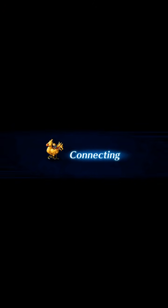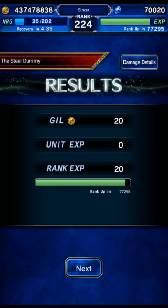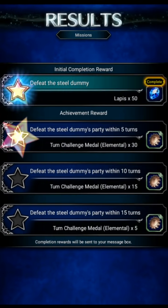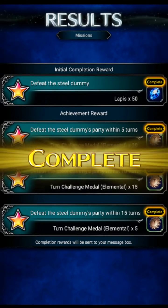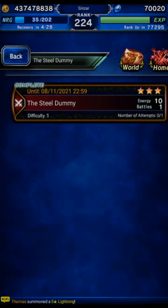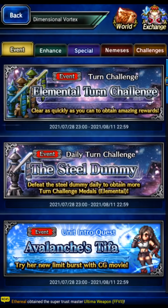Yeah, there was the event for the week. As far as a budget run goes, just bring a weaker unit. This seems trivial — just bring your best unit, stay on element, and deal with it. So there it is. See you guys later.